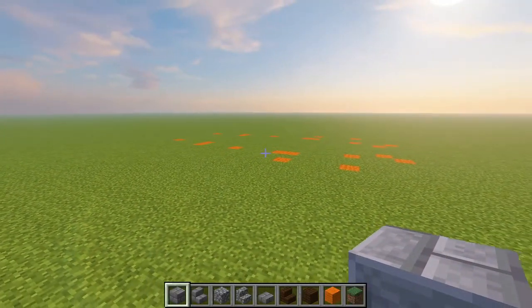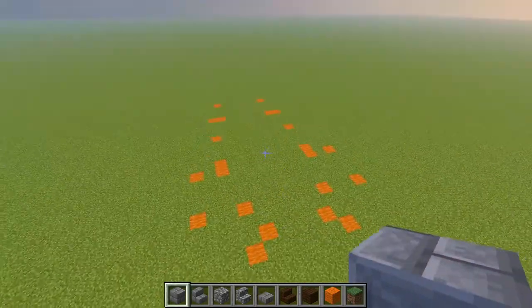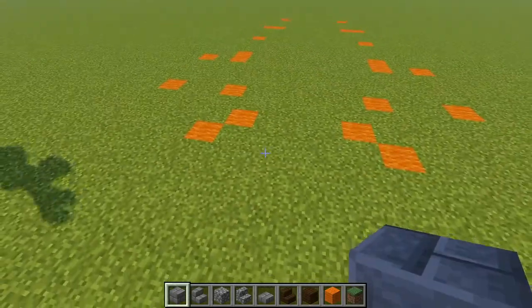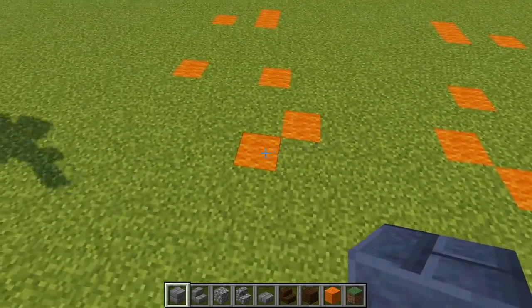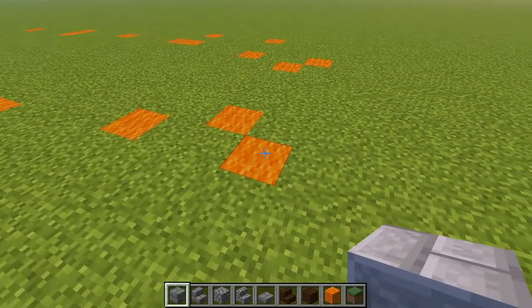Jumping straight into the tutorial on this one, I've laid out a little bit of groundwork and we're going to start blocking out this church. Coming over here to where the entrance is going to be, we're going to start with some stone brick blocks and bring in our base pillars.